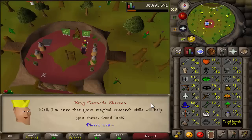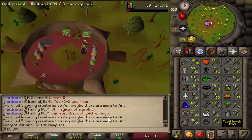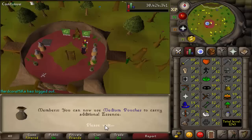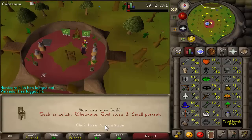And there is Eyes of Glouphrie done - two quest points. Got a magic level, a construction level, and up to 25 runecrafting. My total level went up a lot from that. I remember doing this quest when I was younger and struggling with that number puzzle - thankfully it's a lot easier now. I think what I'm going to be doing now is making fire runes. I do need to go and get the medium pouch first, and there is something I want to show you guys - a pretty cool trick.